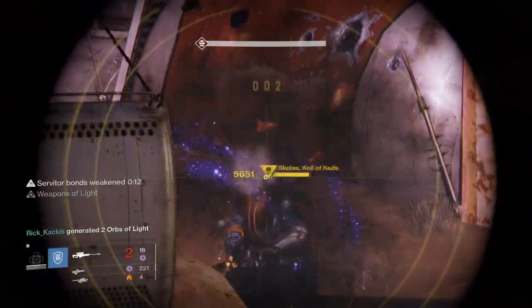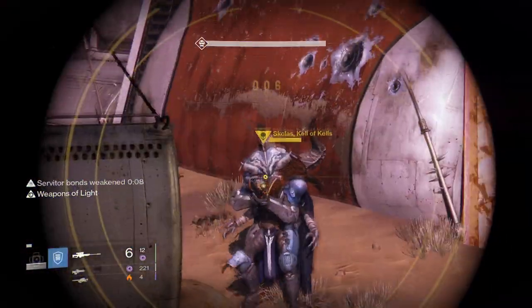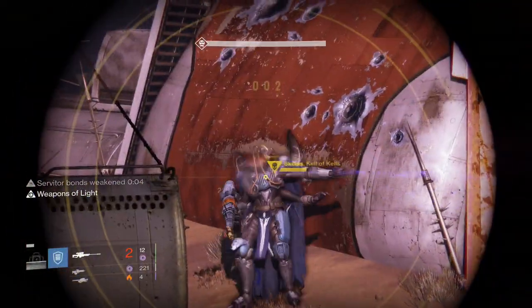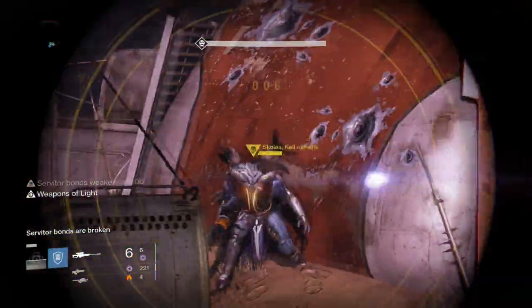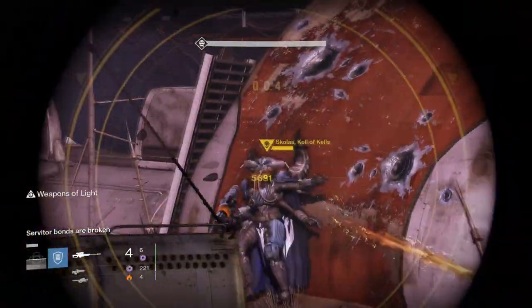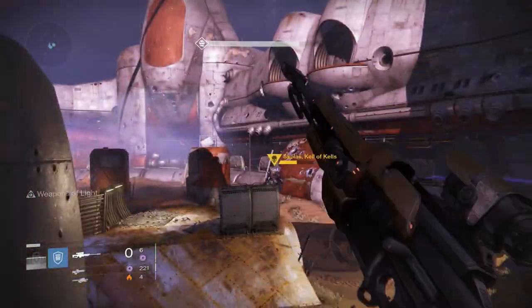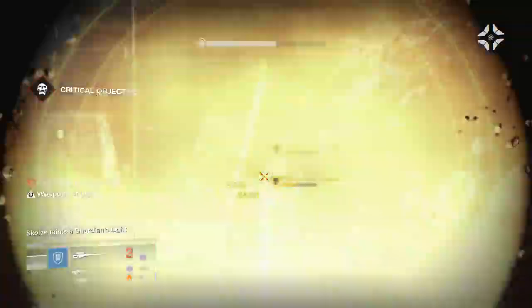It's very important that you actually get headshots in order to stun him. If you are not stunning him and making him reel backwards, he will teleport up to your location and then you're just gonna die. After wailing on his head with void sniper rifles, once you run out of ammunition you need to quickly go into your inventory and pop a special ammo synth — which you should have a million of considering chest key farming. Once you pop the synth you go back to shooting Skolas in the head.